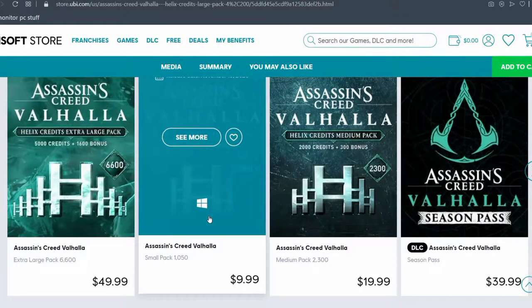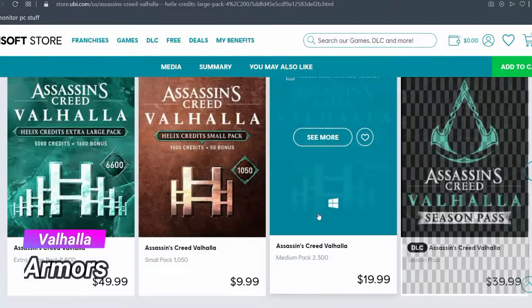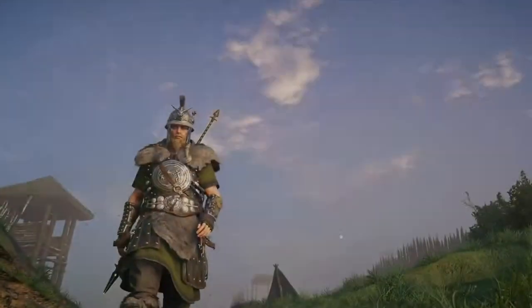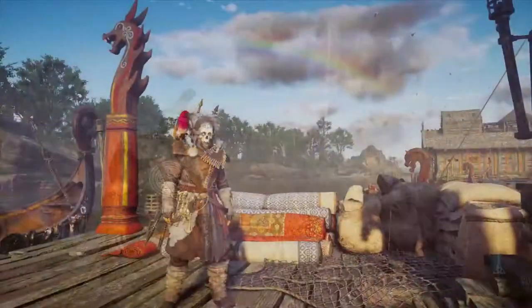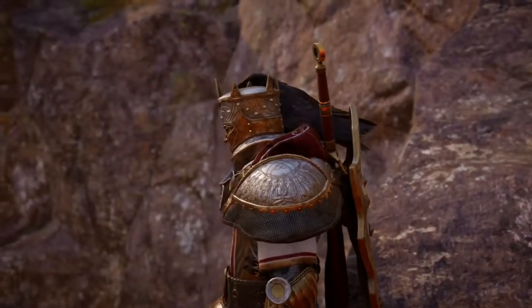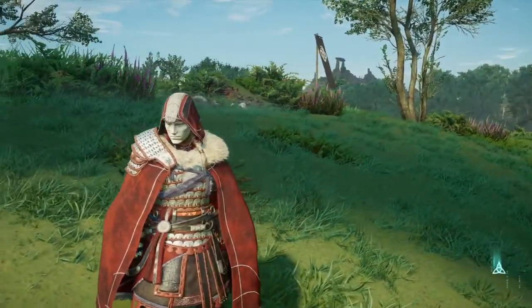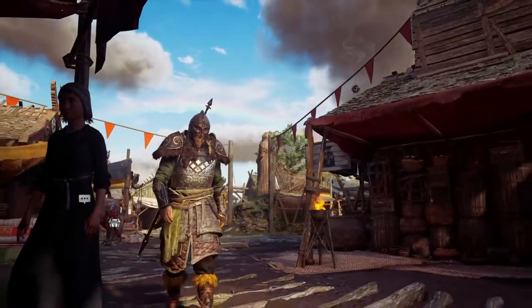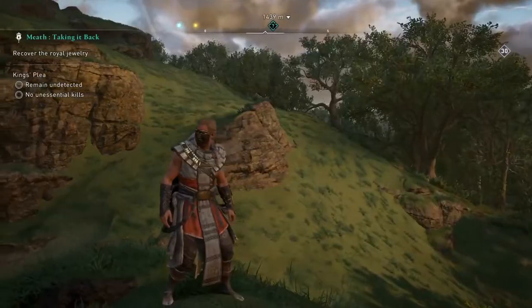The entire season pass, which includes two DLCs, is worth $40. For this DLC alone, you get seven new free armors — three can be found around Ireland and four can be traded for goods at Azar's shop. I left a link in the description with how you can get all seven armors. They are the Celtic armor, the Druidic armor, the Dublin Champion armor, the Iberian armor, the Ross armor, the Byzantine Greek armor, and the Egyptian armor.